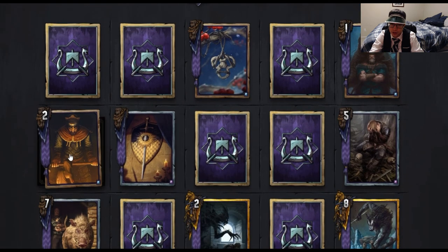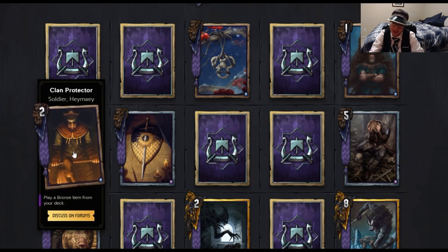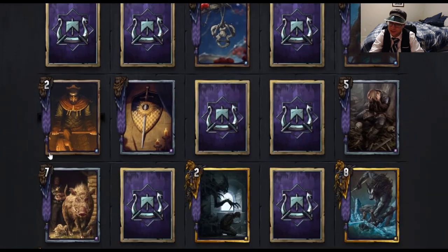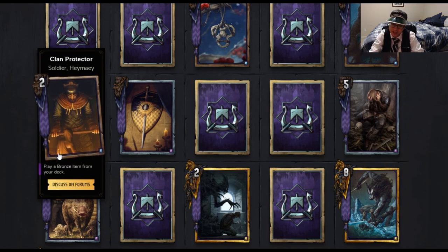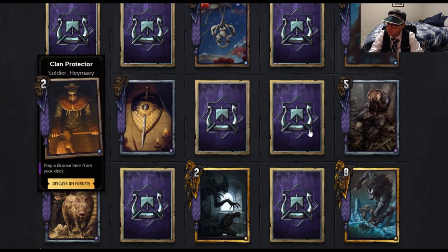Skellige's turn. The next new card is Clan Protector — Soldier. Play a bronze item from your deck. Finally, we've got an item-based archetype — I'm excited to see how this works out. Note that if Clan Protector is the only unit in your deck, you will not be playing the two Bronze items they've revealed, as they are based on the strength of a card in your hand. You would be putting large bronze units in your deck to combo with Clan Protector. This also means deck-thinning for you, which is great.